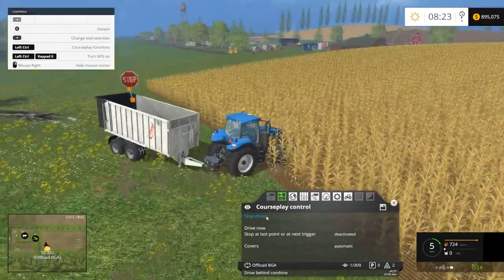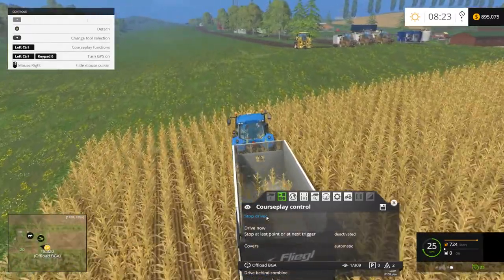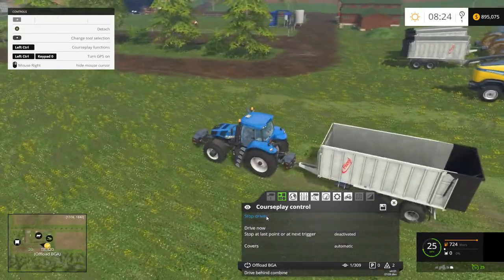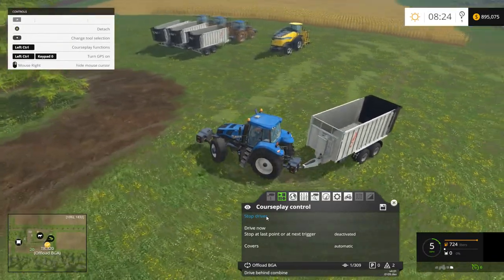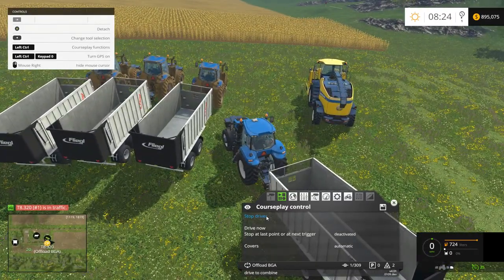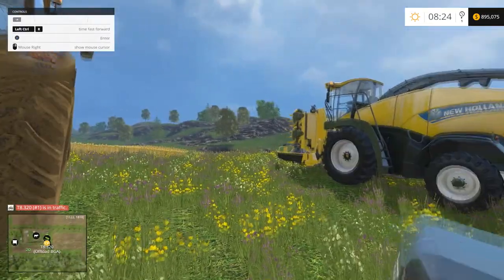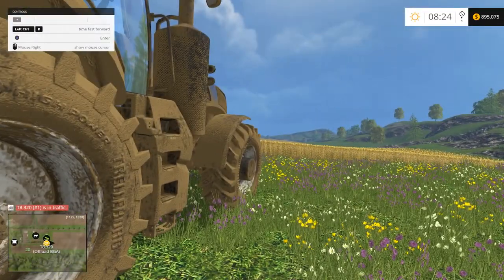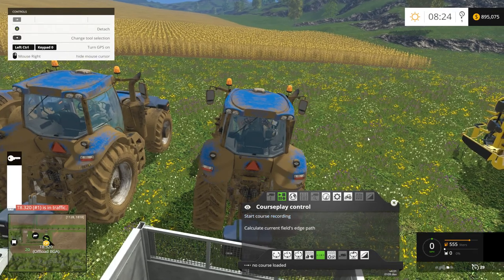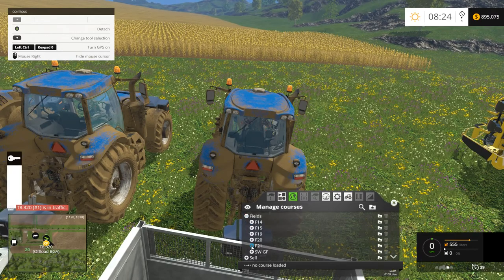The tractor will drive through some crop here. I try hard to set up courseplay so it doesn't drive through the crop, but sometimes it just really wants to. Let me get the settings on all these tractors without starting them yet, so we can start them as soon as the harvester is going. We'll do field 21 offload BGA, combine mode.